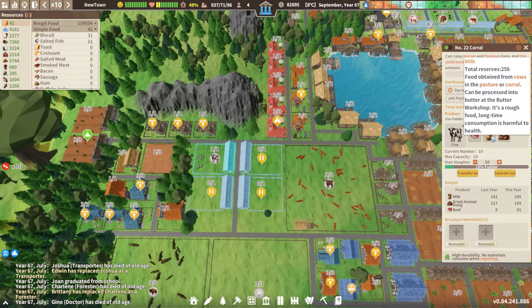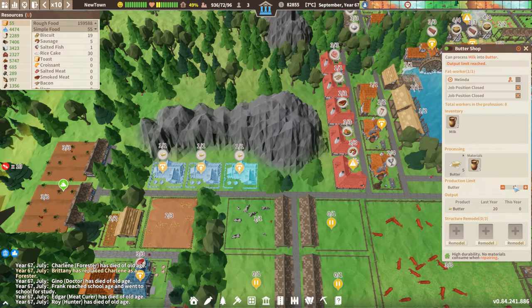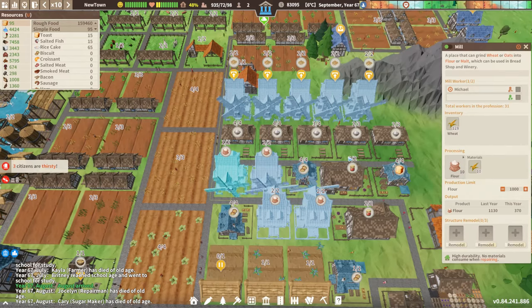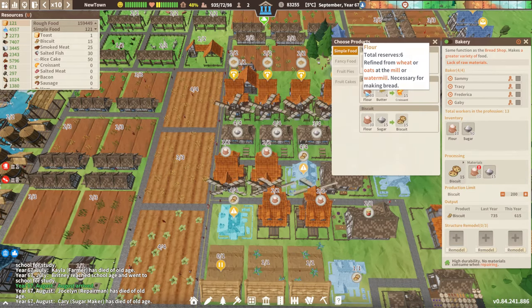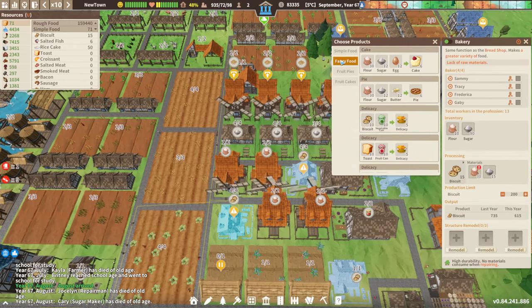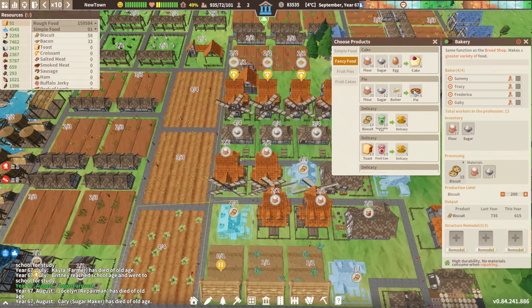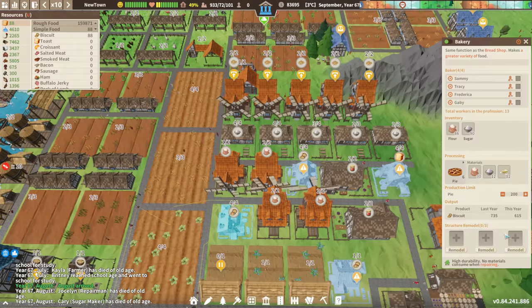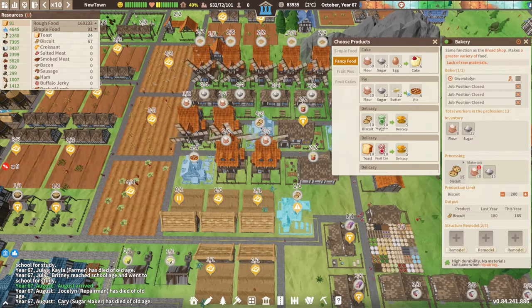Cows are going up. We do have milk in now. We have a lot of butter! Let's go on and do a thousand butter. We needed butter for the bakery. We have no wheat, but with butter we can make croissants with sugar, which we have a lot of. We can make pies as fancy foods — let's switch that over to fancy food. Switch you over to pies as well.